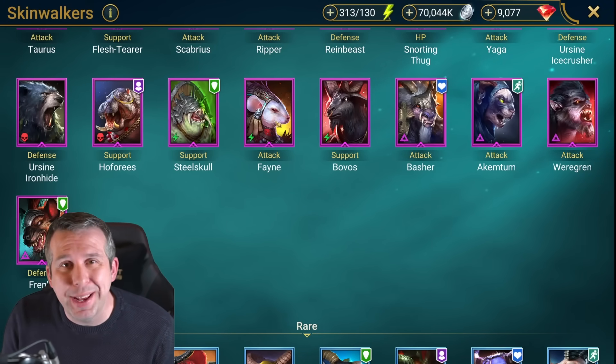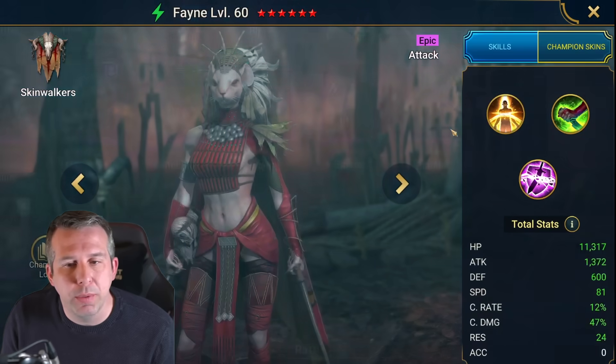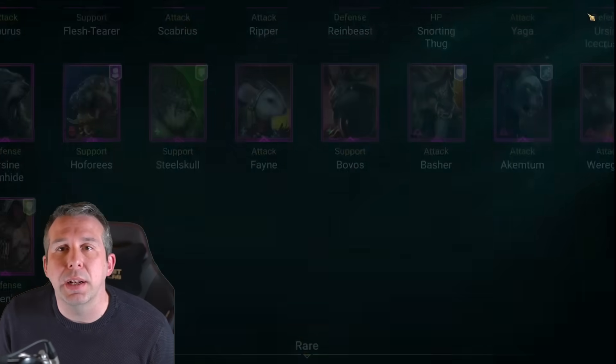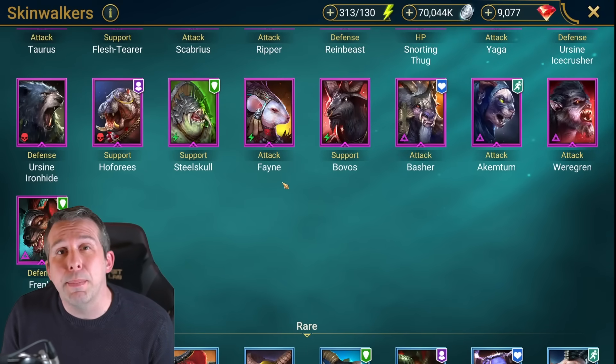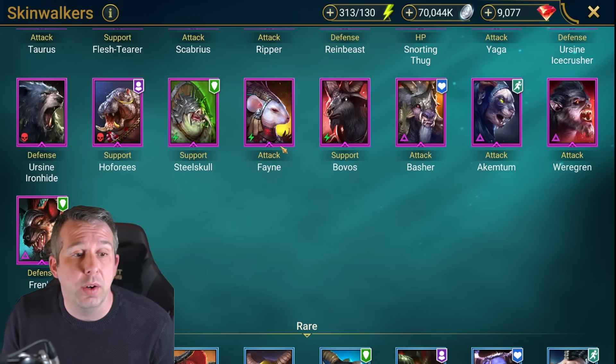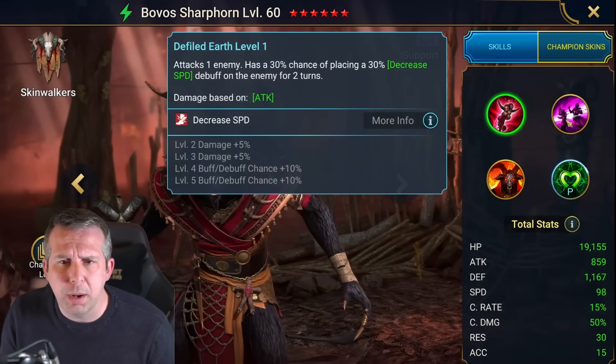Fayne: really good all-round champ, hard hitter, great clan boss champion with all the debuffs you could possibly want. Quite hard to keep alive - you'll definitely need to bring an ally protector in. Outside of that quite good for Fireknight, quite good for faction wars as well. Bovos: he's a new one, AOE decrease speed, AOE decrease crit rate - quite a rare ability. If you decrease crit rate in PVE content you will never be crit, which is quite cool.